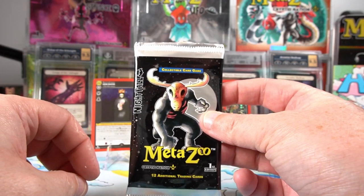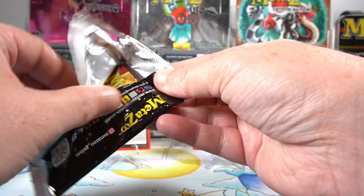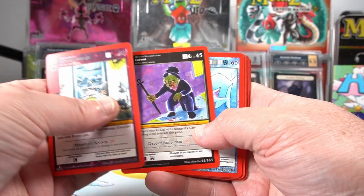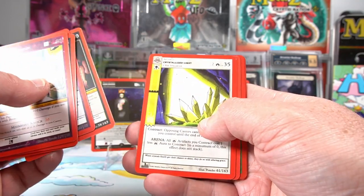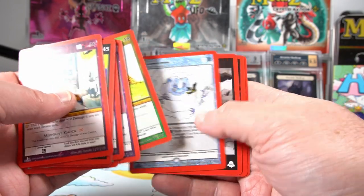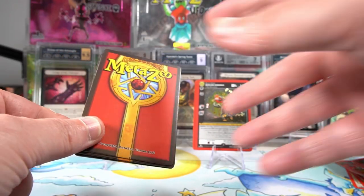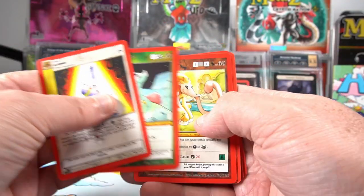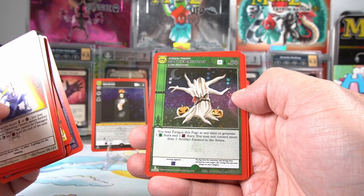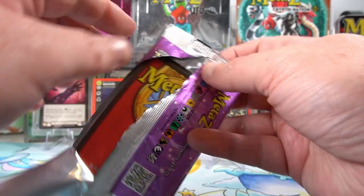Get that box out of the way - will you be the right way up or upside down? You're the right way up - well, you were a good pack last time, maybe you've got something good again. Boogeyman, Blob, Blob - I haven't seen the Blob in a while but you're nothing special, Blob. Another Crying Tree - not a fan of that Crying Tree. Twin Meteor non-hollow.